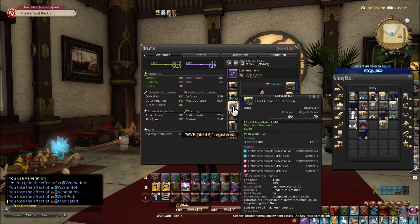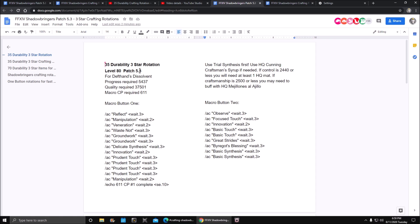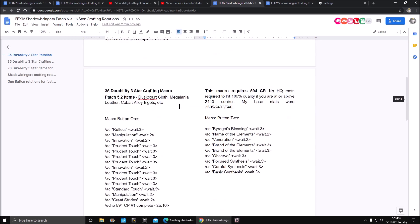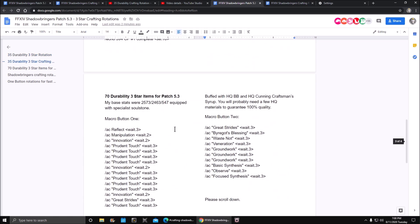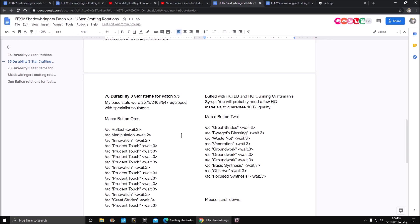After you do only a couple of pieces, you'll be able to knock out everything else so much easier. Right now I only have three macros: one is the 35-durability three-star rotation for patch 5.3, covering items like dust cork cloth, leather, cobalt alloy ingots, etc. Then there's the 70-durability three-star rotation for patch 5.3, which will generally get you to 85% quality or better, provided you're at around 2463 base stats buffed with high-quality blood boule and some cunning craftsman syrup.